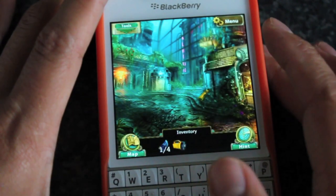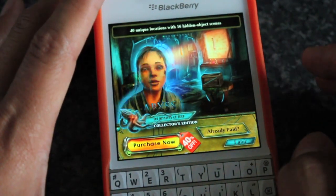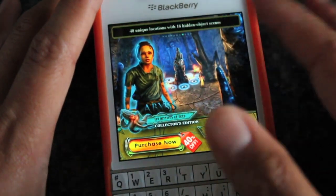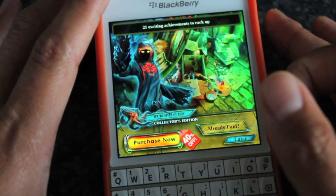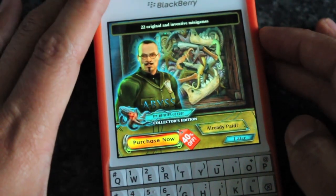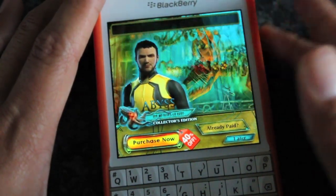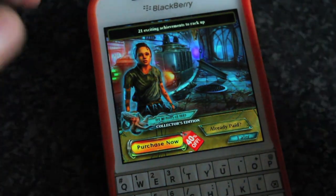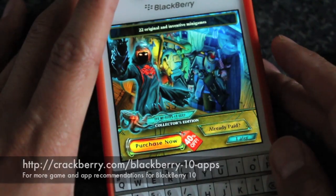That's basically it, and if you like it you can unlock it now. This is free to play and it's a collector's edition, so you have the original mini-games and extra content as well. Right now with the 40% off it is $2.99 or £2 if you're in the UK. You can also try out some of the other ones in the series to see which you like. This is Abyss: the Wraiths of Eden — free to play, available in BlackBerry World for all BlackBerry 10 phones. Okay, bye!